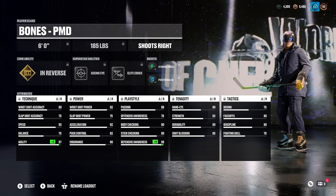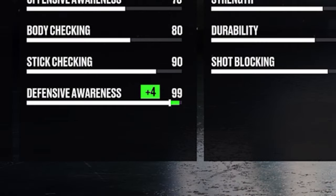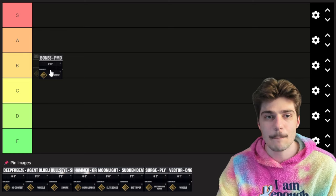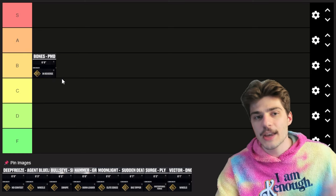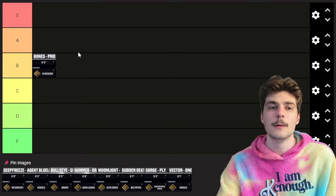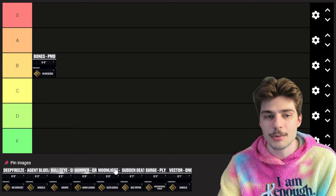You've also got 90 stick checking. The only issue with the defense here is 80 body checking — it's not great on a defenseman — but the other defensive stats are so good that it really does make up for it. Overall, this is a very average defenseman build. It's really bottom of A and top of B. I'm gonna put it at top of A for now.